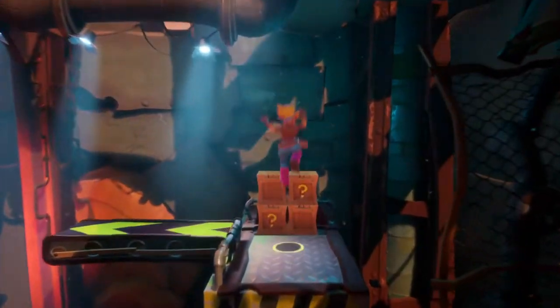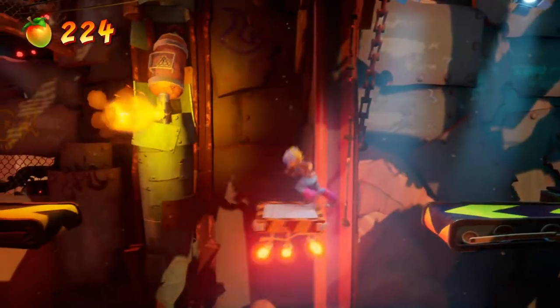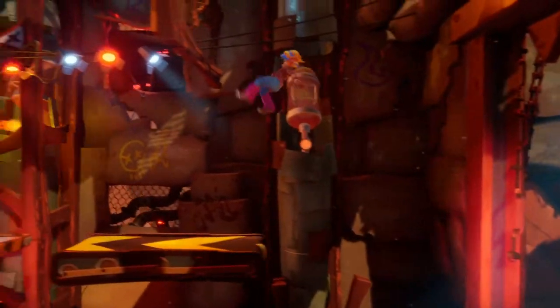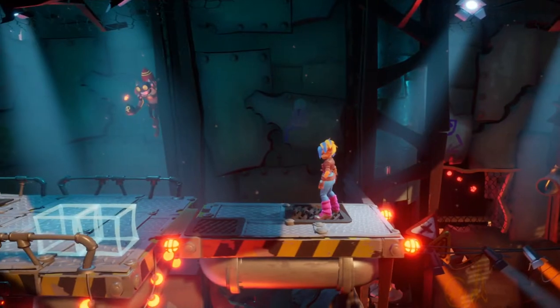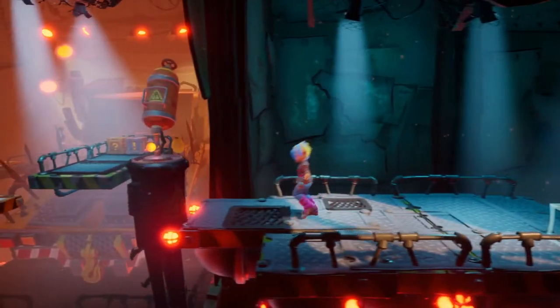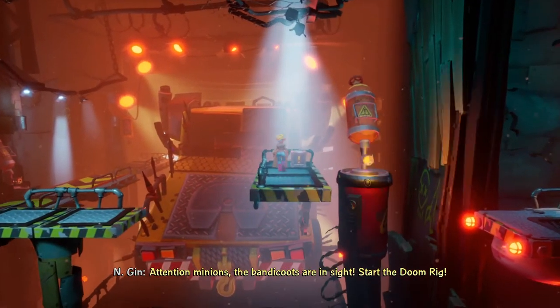Nice. Alright. Okay, that's bad timing. Hold on — can't really see the flame. There we go. Jump. Oh, that was close. This is not a tricky part. I'll show you guys — we need to trigger these boxes up here. So jump this way. Here it is.